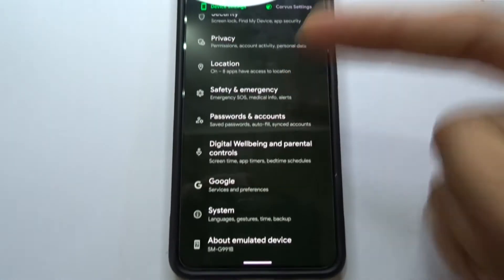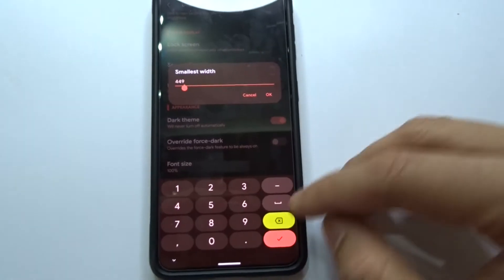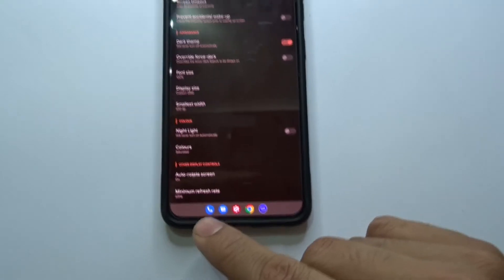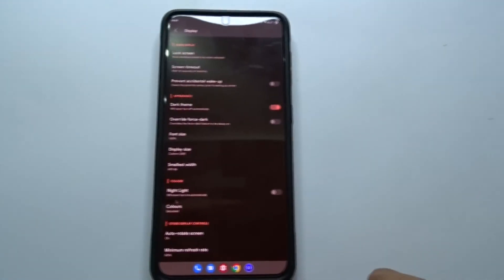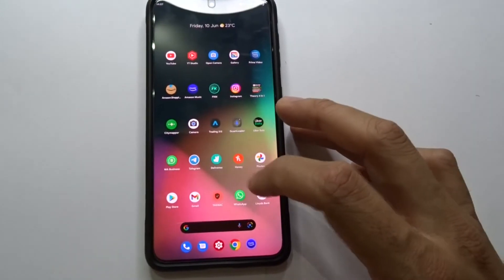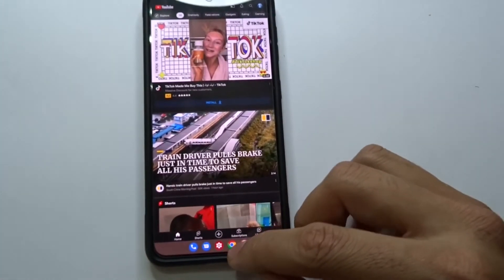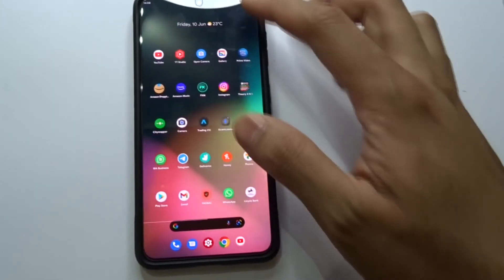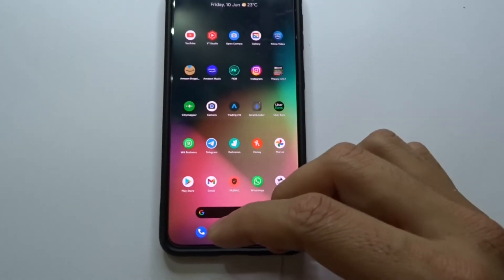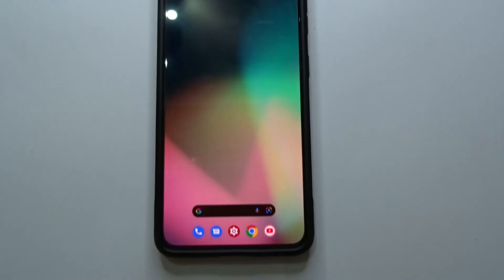There's one feature I wanted to show you: if you go to Display DPI and change it to 600, you get a new bar section where you can switch around and jump between apps. You can go to YouTube, for example. It's like a status bar that's always gonna be there with you.